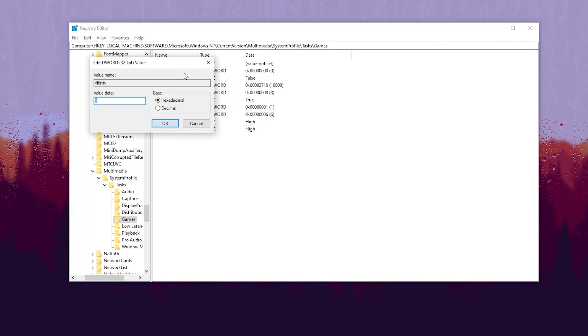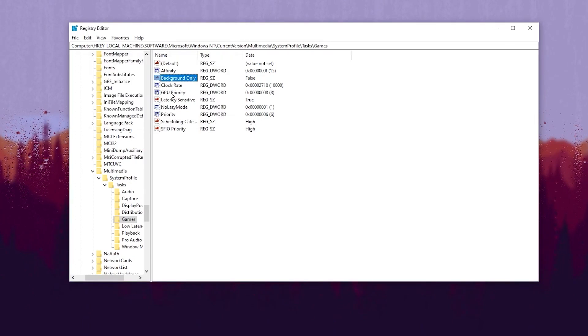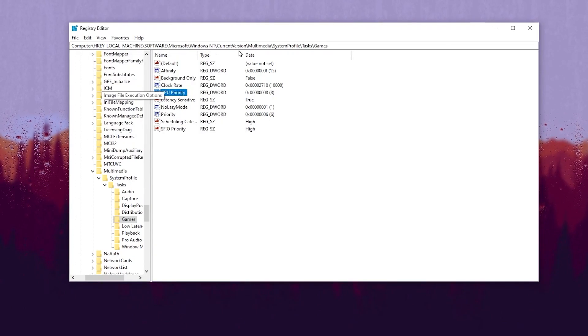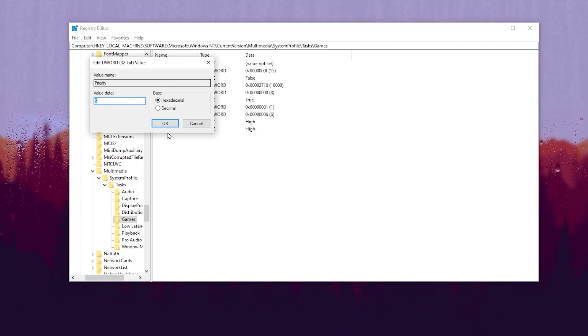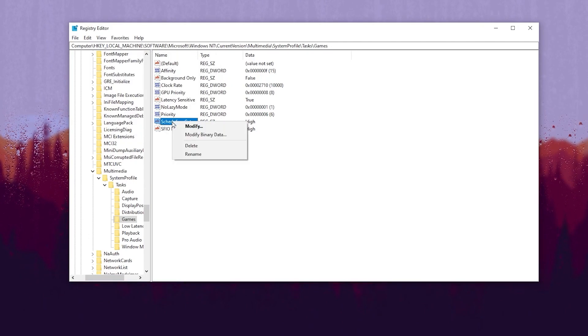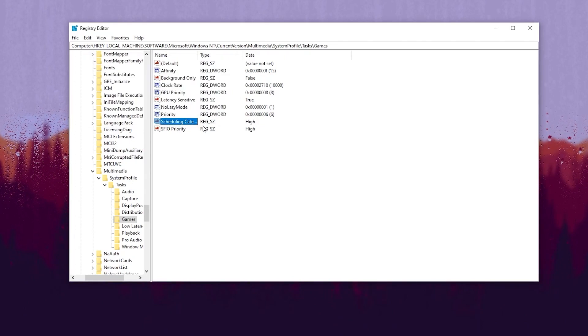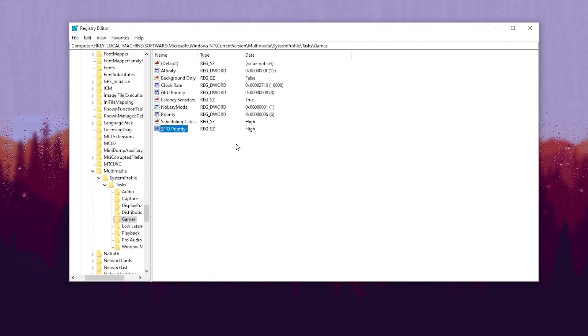Find Affinity, select Modify, change the value to f, and hit OK. Find Background Only, Modify, change the value to False, and hit OK. Find GPU Priority, right-click, Modify, change the value to 8, and hit OK. Find Priority, Modify, change the value to 6, hit OK. Find Scheduling Category, Modify, change the value to High, hit OK. Finally, find SFIO Priority (which controls input delay), set it to High, and hit OK.